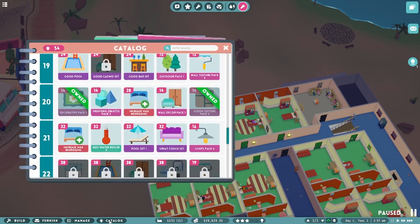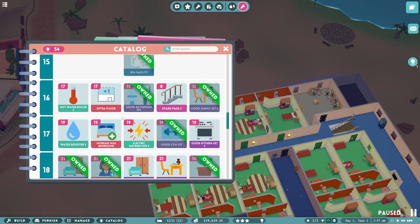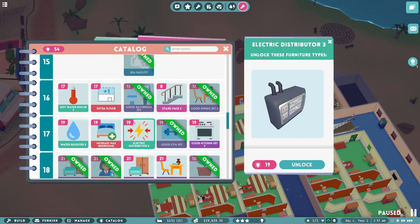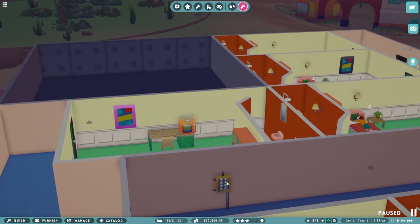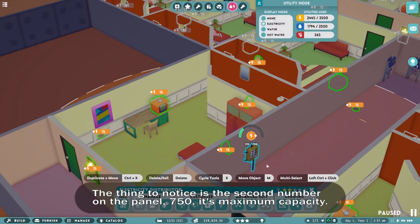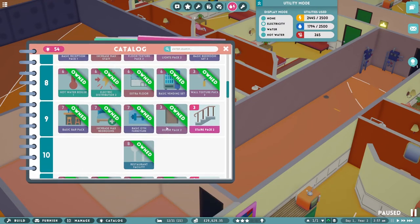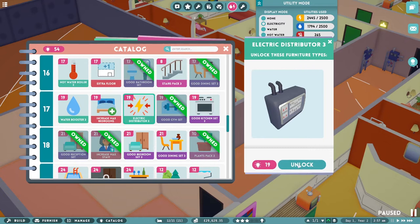I was going to spend catalogue points, wasn't I? Before I got diverted. Increased maximum bedrooms — not going to do that just yet. A water booster — that's the distribution unit for water, don't think I need that just yet. Which one have we got in here? If we were to replace it — that's only 19 points. Okay, we'll unlock that. That looks kind of cooler, doesn't it? It looks much more modern. We'll do that.